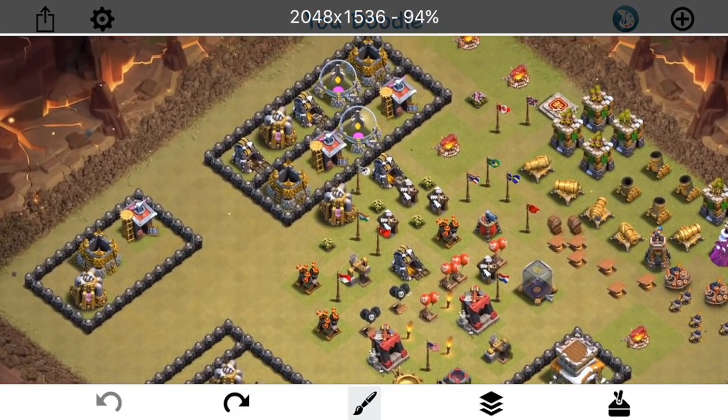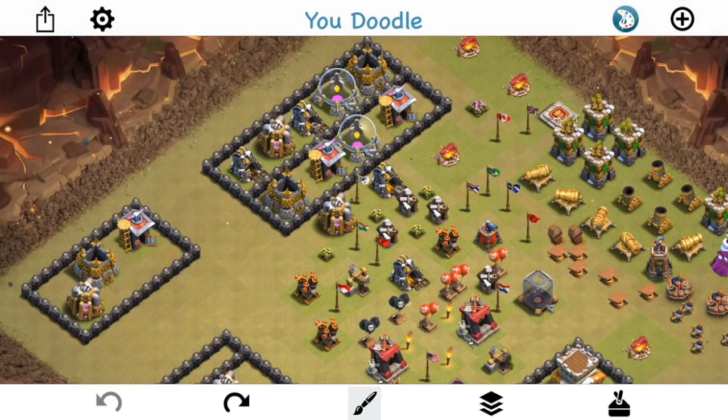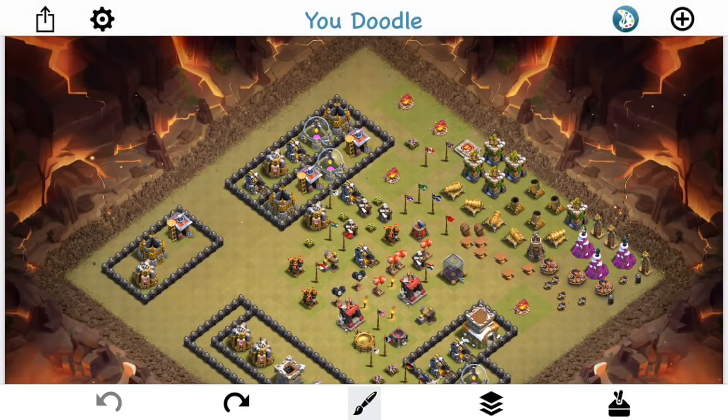I have a little mini base built and I'm gonna be showing replays in friendly challenges, as well as drawing out some of the ways that wallbreakers are gonna path in different scenarios. Let's start with the basic key concept that's gonna remain true throughout this video: wallbreakers target buildings, they don't target walls.